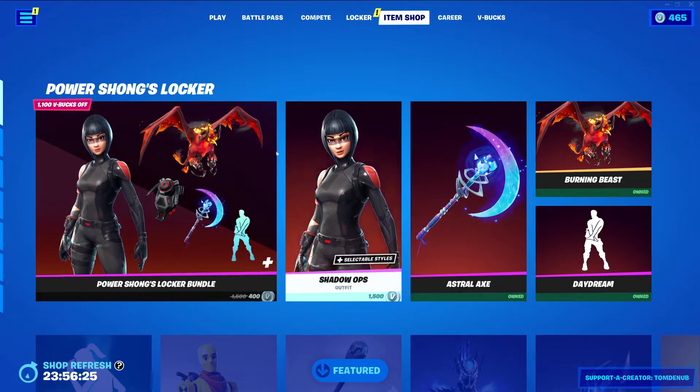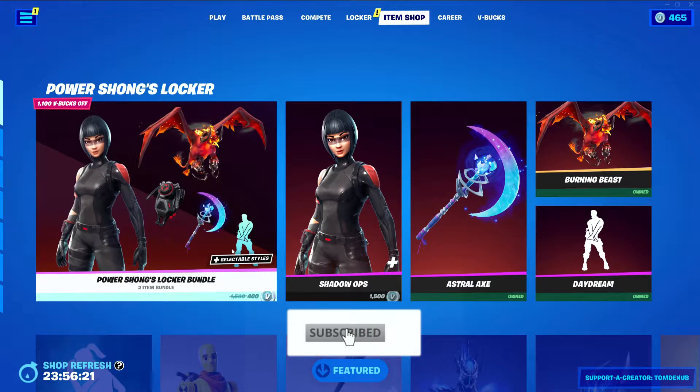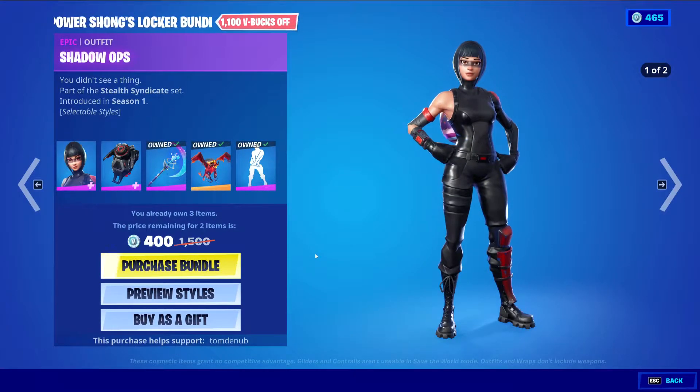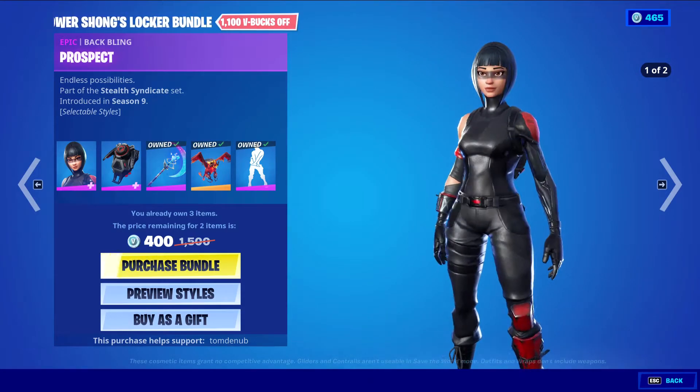Hey guys, welcome back to the Young Kiosk game video. Today is April 19, 2022. It looks like we have a new locker bundle — Power Shang's locker bundle. This is a new bundle and it includes five items. We have Shadow Ops with the Battling Prospect epic skin, 1500 V-Bucks.